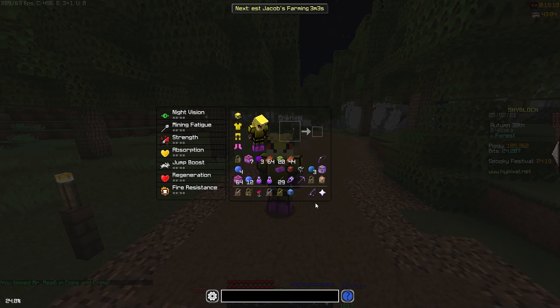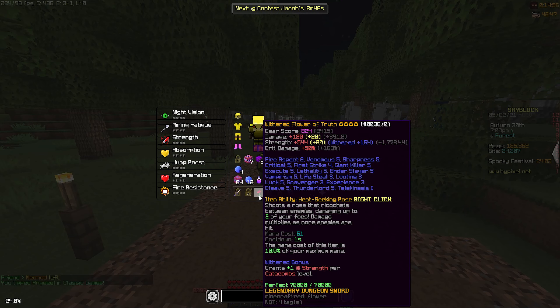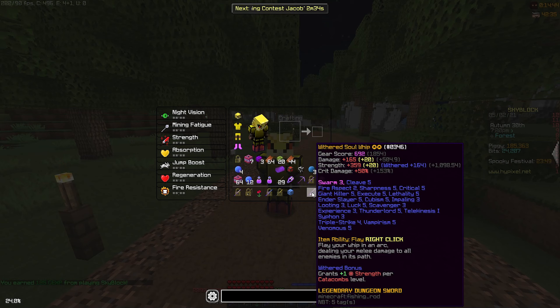The reason I'm using Soul Whip right now is the damage figures. Let's compare: Soul Whip has weapon damage of 165 and strength of 359. Flower of Truth has weapon damage of 120 and strength of 544, with crit damage around 50 on both. So yes, the strength from Flower of Truth is very high compared to Soul Whip.